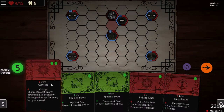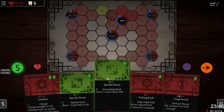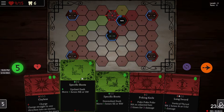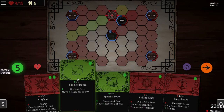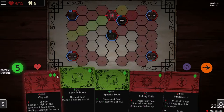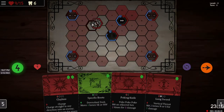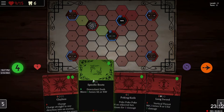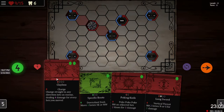Charge: straight in any direction into an enemy dealing four damage for every hex you move — something good to keep in a back pocket. I'll move southeast or northwest. If I charge down that way, you can actually click on it and get a preview — it looks like it'll only do four damage. I could knock this guy a little bit, move this way, giving me three points left.